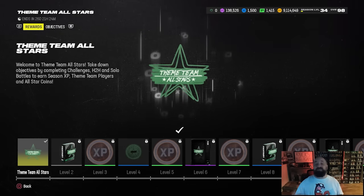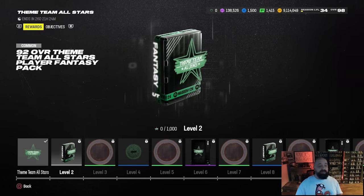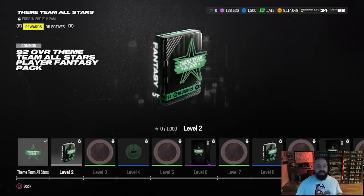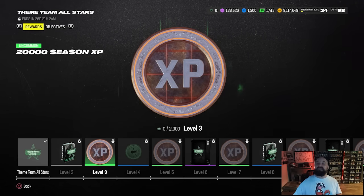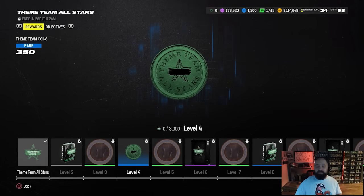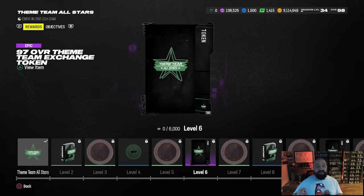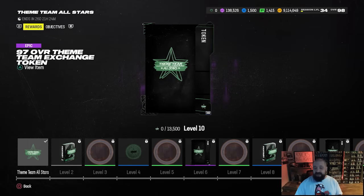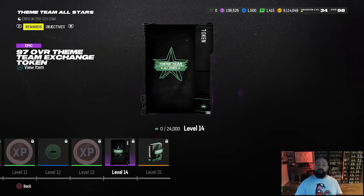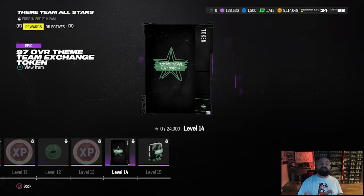For the Theme Team All-Stars field pass: Level 2 gives another 92 overall Theme Team All-Stars Fantasy Pack — one of the 32 players of your choice upgradeable to 99. There's Season 6 field pass XP throughout. At Level 4 you get 350 Theme Team coins, with more coins as you progress. At Levels 6, 10, and 14 you get Theme Team exchange tokens — same as the solo milestone rewards.